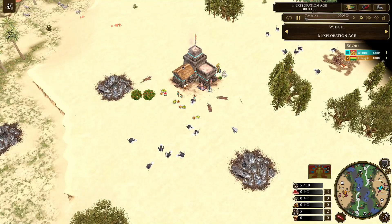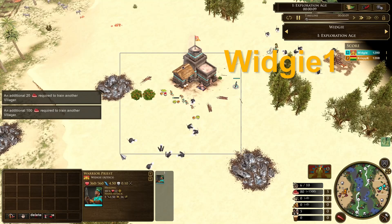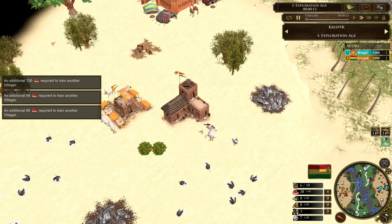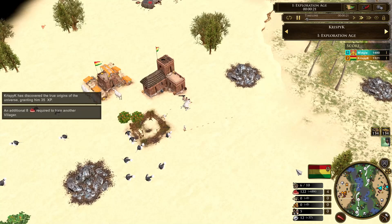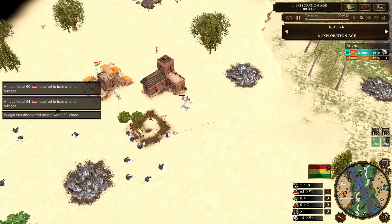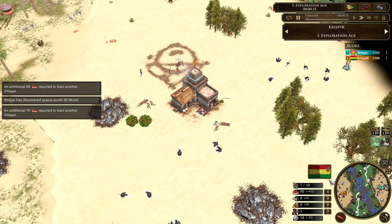Welcome to a casted game in the random deck tournament. This is round two, between Widgey spawning on the right hand side of the map and Crispy spawning on the left hand side. This is the random deck tournament, which basically means all of their decks have been randomly generated. They've had time to practice with their deck, but we can't see it yet. You get some really interesting strategies because they have to work around what they've got.